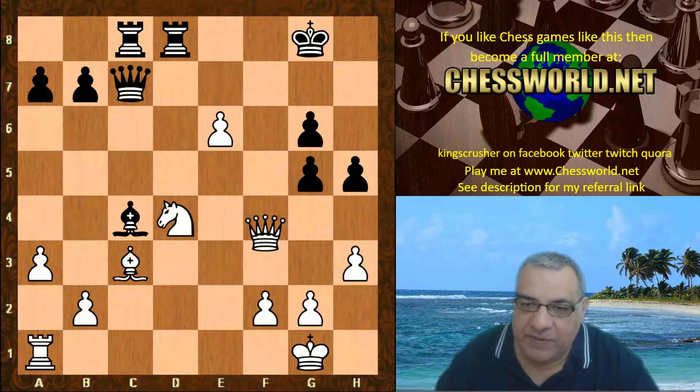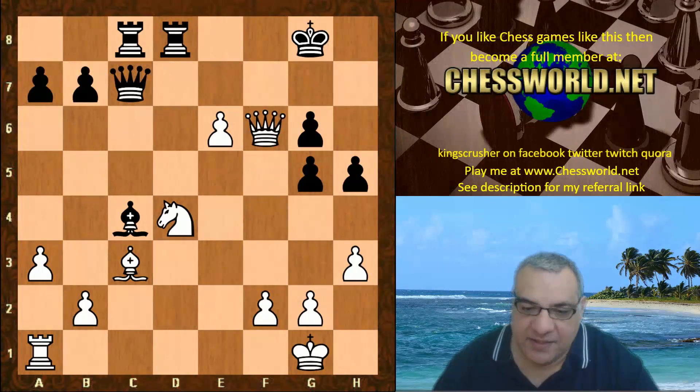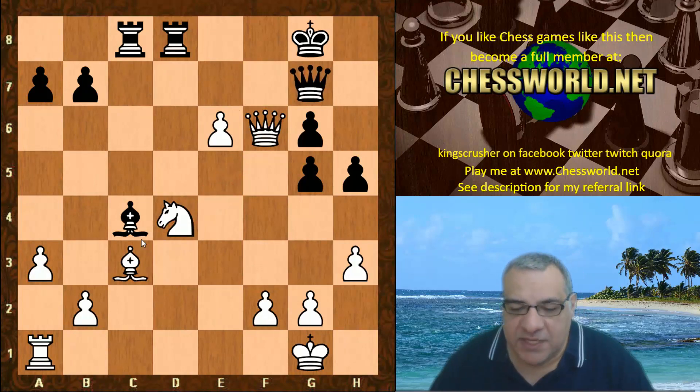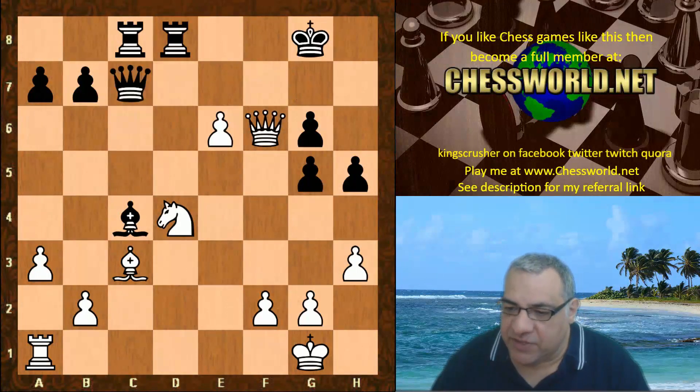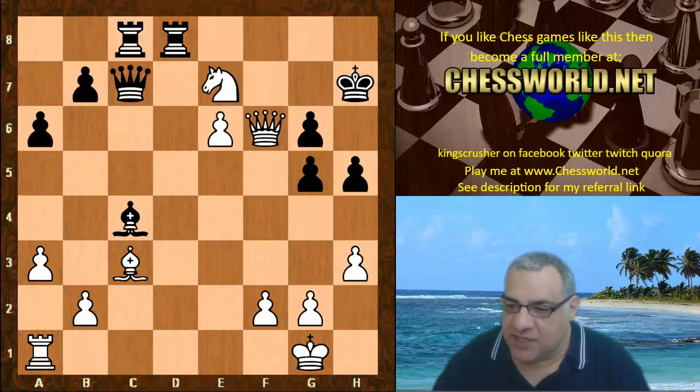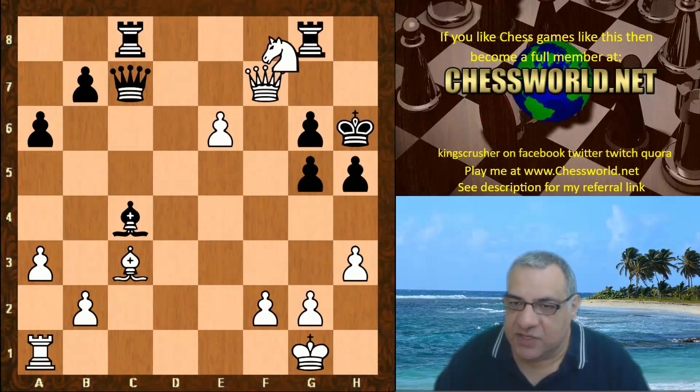A very nice move: Rook takes g5 — an exchange sacrifice, kind of temporary. After Queen f6 there are such menacing threats like Knight f5, and we've got the battery established so that h8 is sensitive. The pawn takes away a key escape square of the black King; we're threatening Queen h5, Queen f6 to h8 checkmate once the Knight moves, supported by the Bishop. Black plays Queen g7.